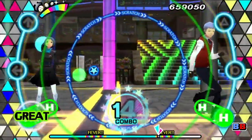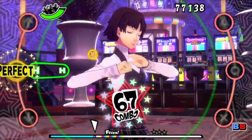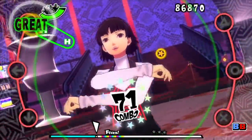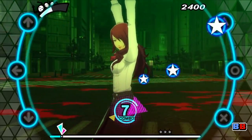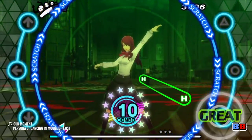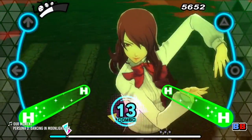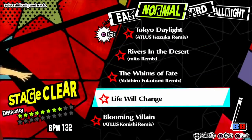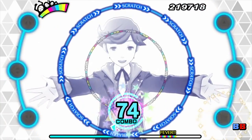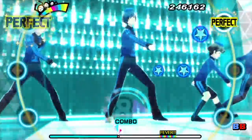P3D and P5D's gameplay hasn't strayed far from P4D. You press the buttons as the star notes overlap their respective buttons, and hold notes if a star note has the letter H on them. From time to time, you'll see scratch or fever circles that spread out, which you can hit by moving the right analog stick in any direction. To unlock new songs, you'll have to play all the initially available songs. After doing this, a single song will unlock, which serves as a gateway to unlocking more songs.